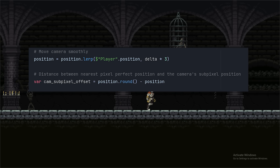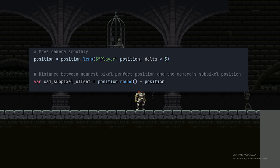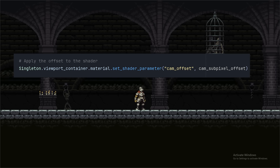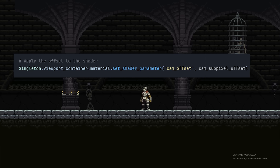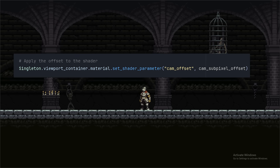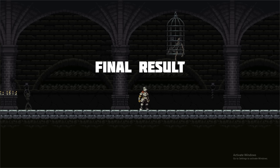The part from the tutorial that didn't work in Godot 4 was the script to smoothly move the camera and calculate the subpixel offset, so I had to do that myself. This offset is literally just the distance between the camera's position and the nearest pixel-perfect position — the nearest grid line. We then send that offset to the shader so it moves the viewport by that amount, and since we're moving the whole screen, I'm rendering an extra pixel on all sides so I don't get any black bars.